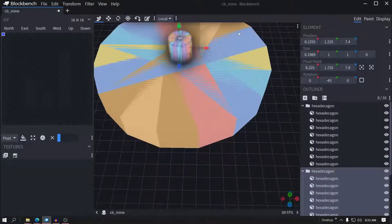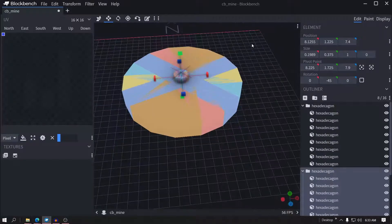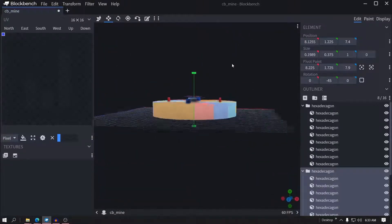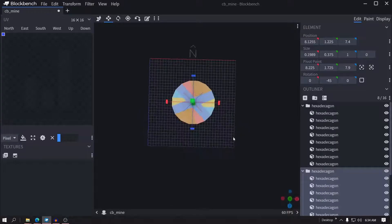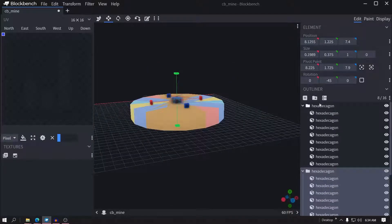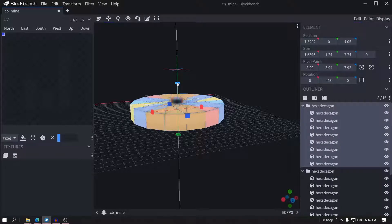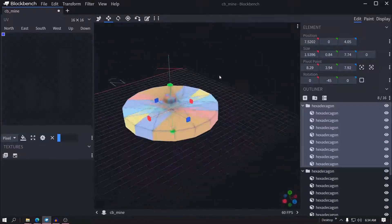Now let's shrink this thing — press A to shape, shake it down. I think that's pretty good. It's pretty big, I could shrink this down a little more.